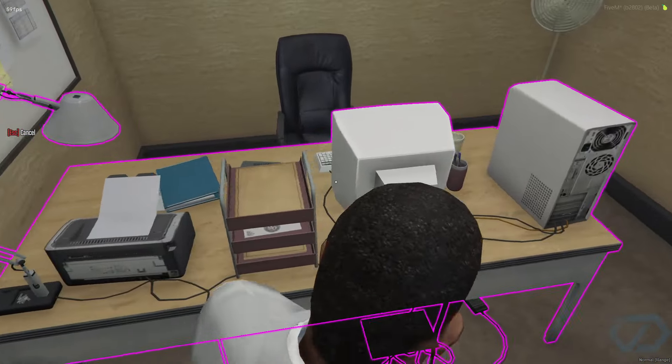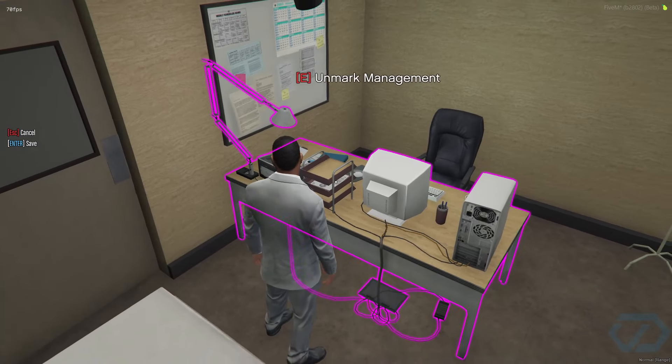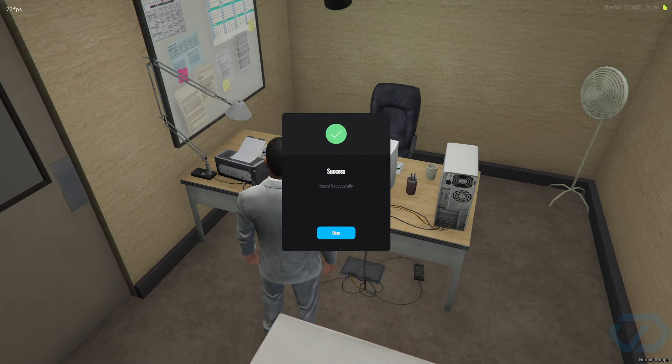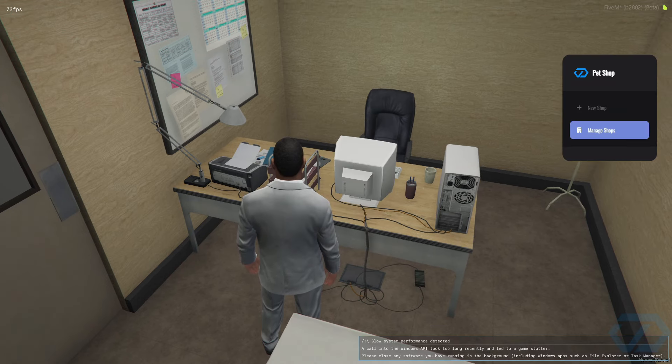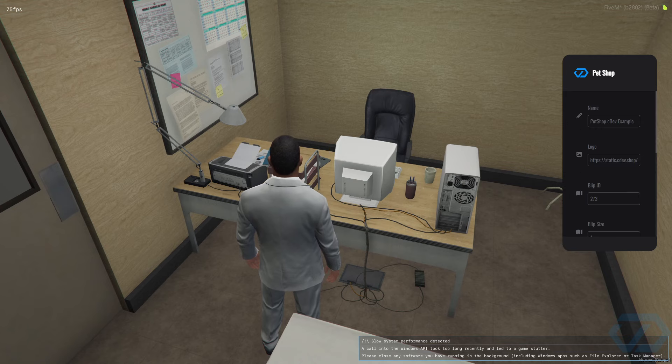So here's how management setup works — you point to a prop. I'm going to point to the desk right here, then press enter to save. You can have multiple desks as management. After that I'm going to create the shop.